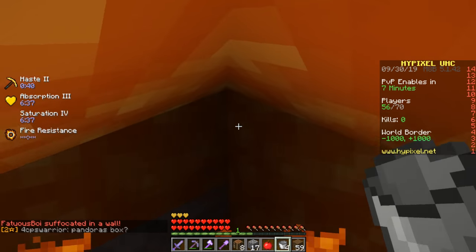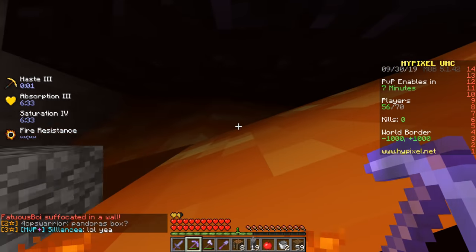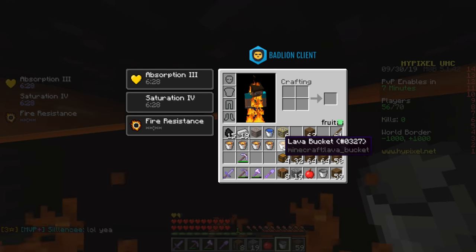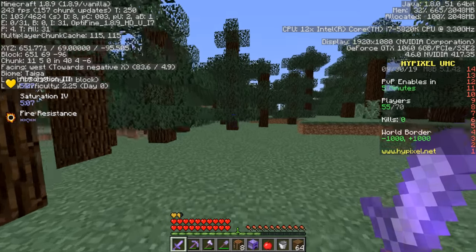Looks like we can — bam bam bam bam bam bam bam! Oh god, I just like trapped myself. How many lavas do I have? I think one of those is fake. Okay, we have five lavas now. It is time to escape.